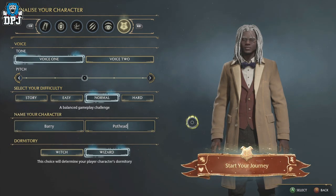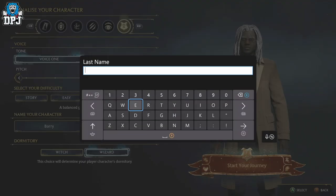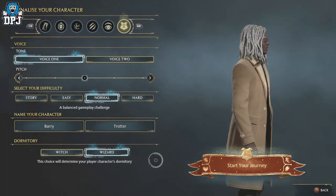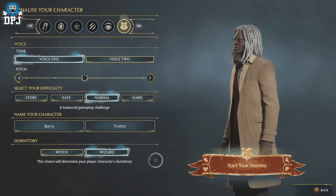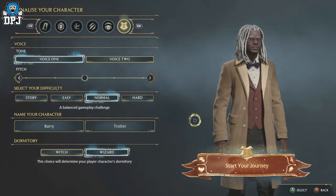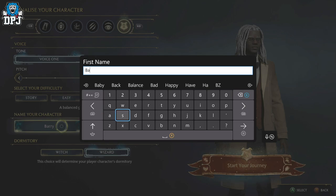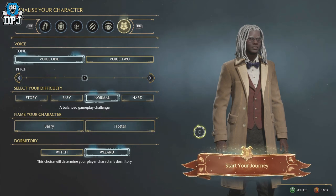It works — Barry Pothead. No, I don't want that. So we have Barry Trotter. There's Barry, Harry, Gary — what else can you rhyme with Harry? There's not much, is there? Barry Trotter, Barry isn't it. Screw it, don't really matter — Barry Trotter it is.